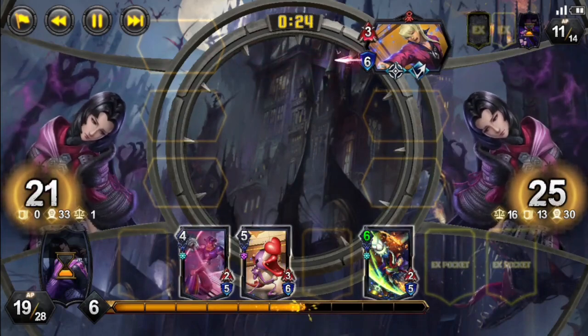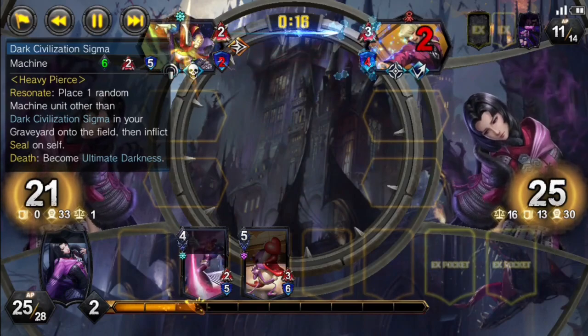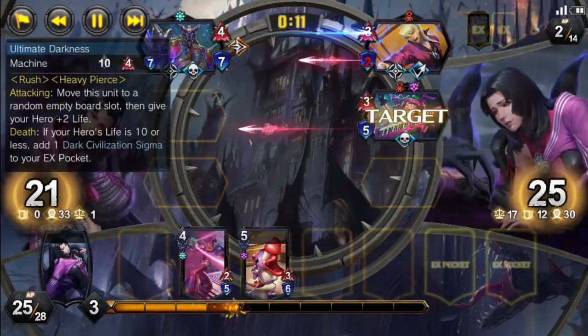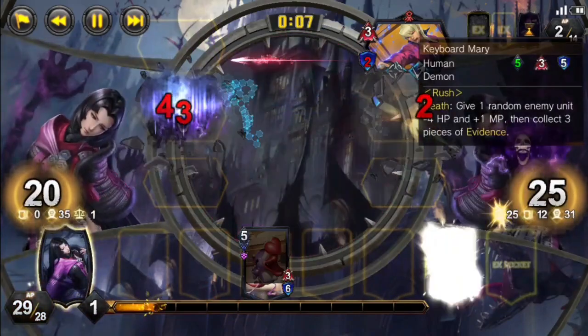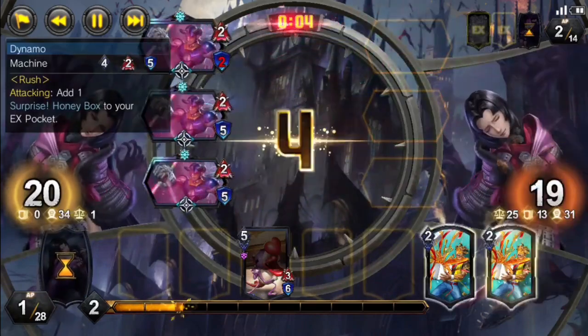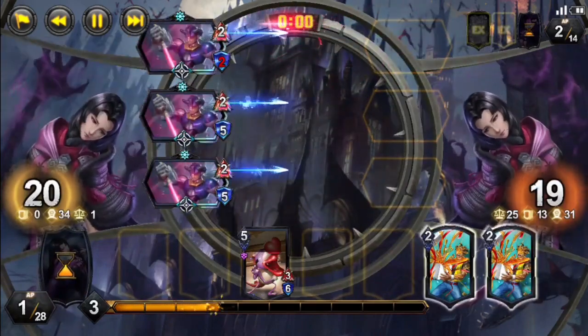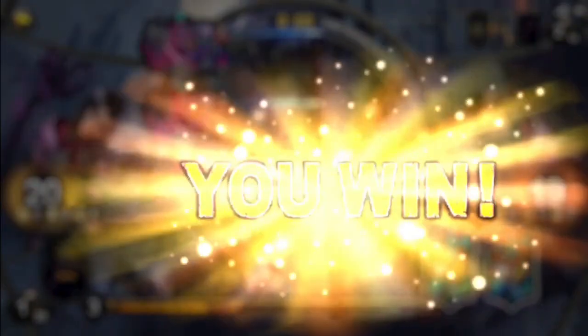Now, we just need to get a bit of life — maybe heal back with Sigma — and we should be able to take the match. We play down Sigma in front of Gavin. He transforms to Ultimate Darkness, but our opponent is able to finish him after his first attack with Keyboard Mary. We go for our last Despair of the game, just barely getting in the single hit that will take the game, winning in time by a single life point.